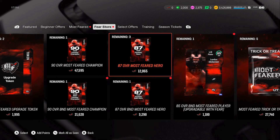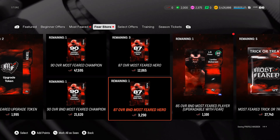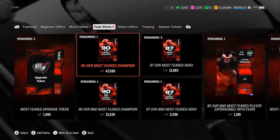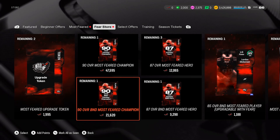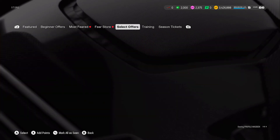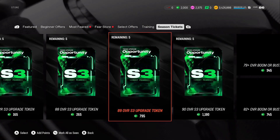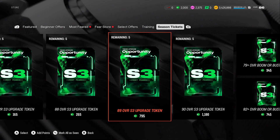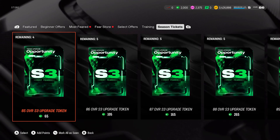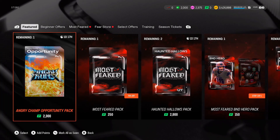Here's the Fear store, where you can spend your Fear points to get other players. I'm going to save up — there are upgrade tokens available here too. There's a 90 overall BND version and an auctionable version. I'd love to get a 90 overall — that's the goal. Using season tickets, I could upgrade a player all the way up to 89 right now, and the 90 overall costs 1,000. There are also additional packs available if you want to spend your tickets.